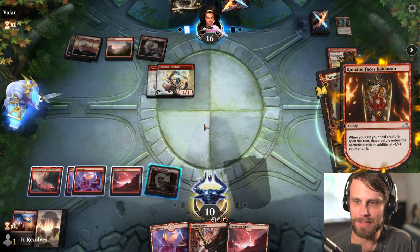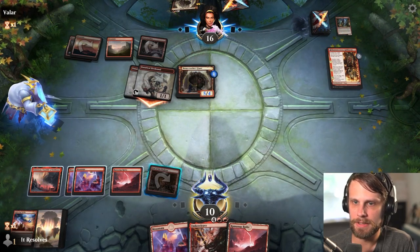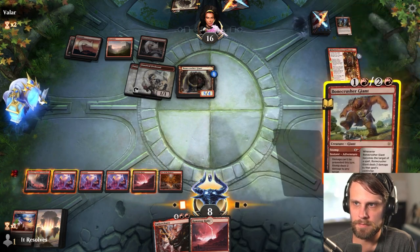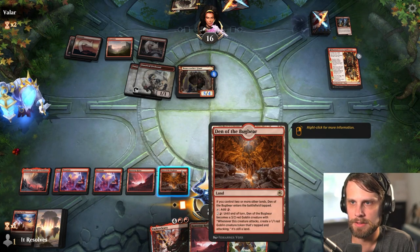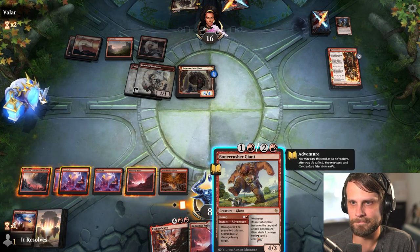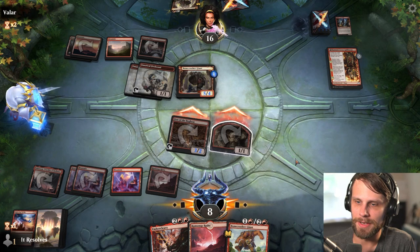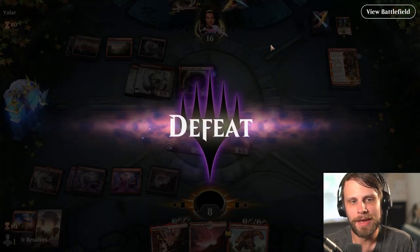There comes the Bonecrusher Giant — they're obviously going to get the +1/+1 counter on it as well. We just don't have enough action. We're going to die, truthfully. We can kind of stall but it's not going to do that much. This is a terrible attack — I'm going to go ahead and concede here. That was just bad; unfortunately we just didn't have anything. Let's jump into game two.